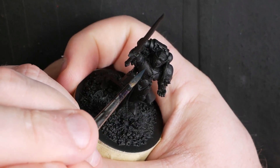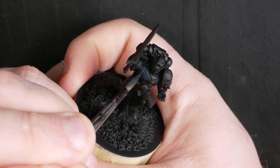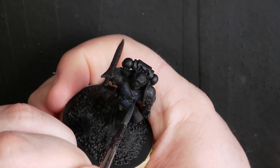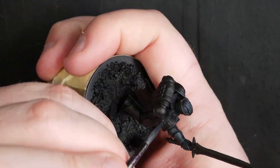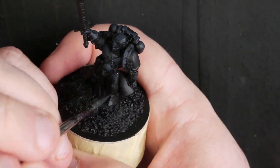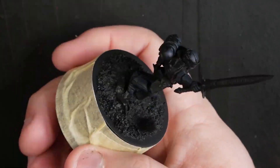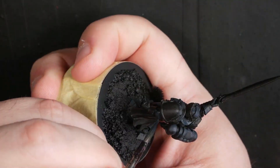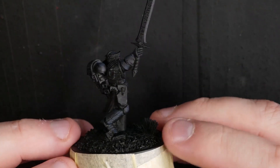We've got a miniature undercoated black and we're starting off with a mix of the Calidor Sky and black, just starting to block in some highlights and making some decisions as to where we want them to live. Nothing too committed at this stage — we have plenty of time to change our minds, so we're just plotting around the miniature figuring out roughly where we want the highlights. You can see that's where I decided I want my highlights to live — mostly just the upper surfaces of things.